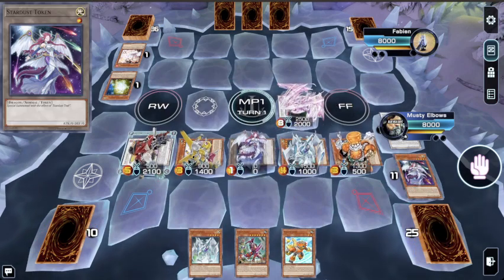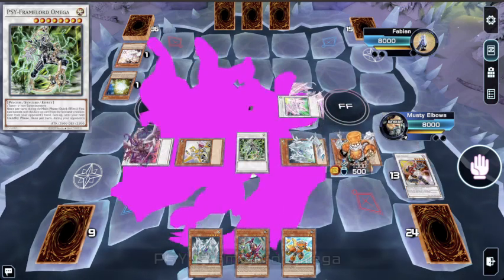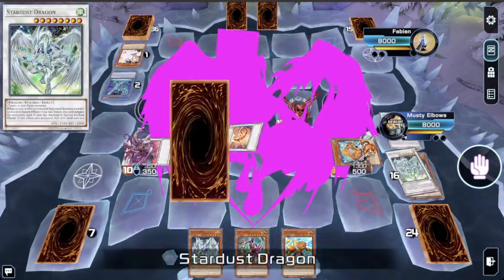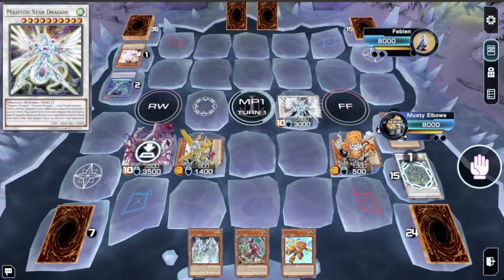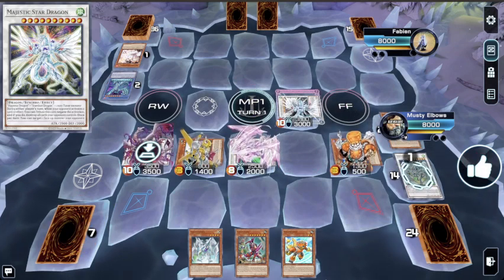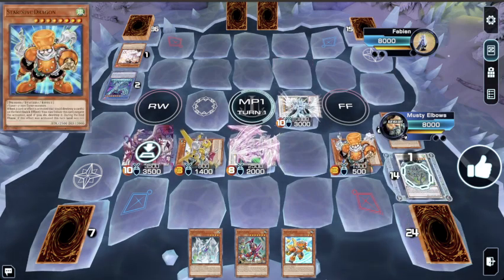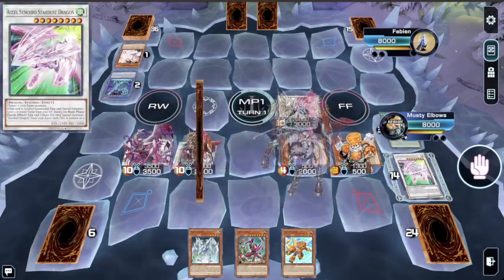Yeah, this is like a hybrid between a combo I saw with MBT and just an amalgamation of everything else with my own little spin on it. The Yang Zing stuff I don't see very often — this was something from the comment section of my last video. Instead of Clear Wing, the better option here is Majestic Star Dragon — it's an omni negate that also blows up your opponent's board.